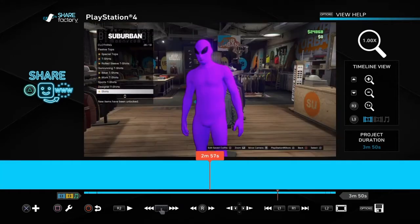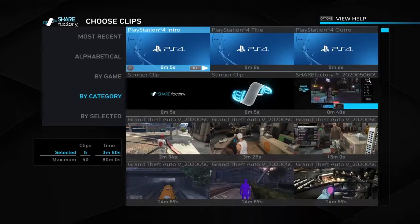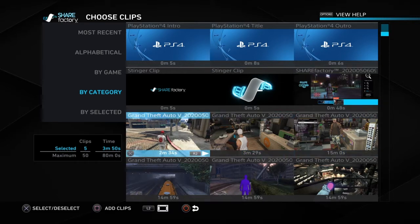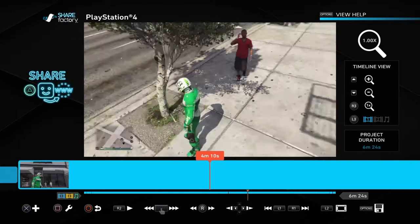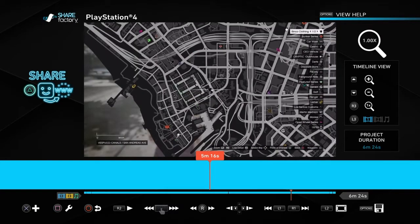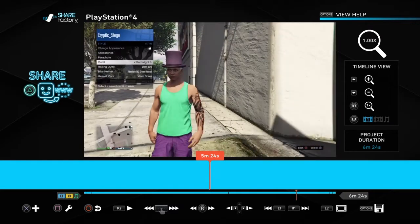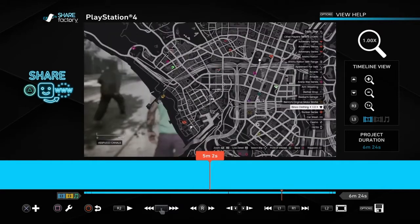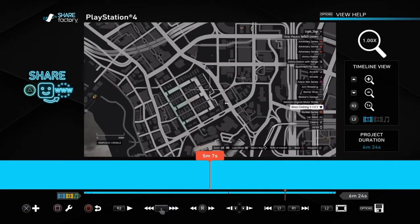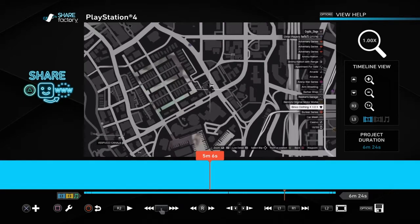I had to run all the way up there. I'm going to add a clip to show you the exact location you have to go to. You have to go to this specific shop — you can't go to the other one at the top of the map. It has to be this exact store or else the arms and shoulder glitch won't work. I prefer the arms-only version, so you can go to any store for that.